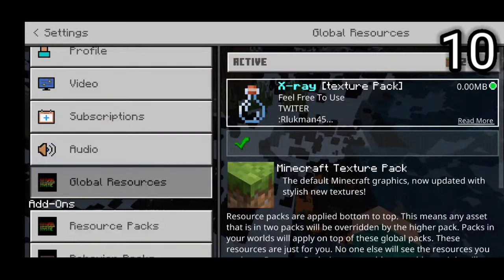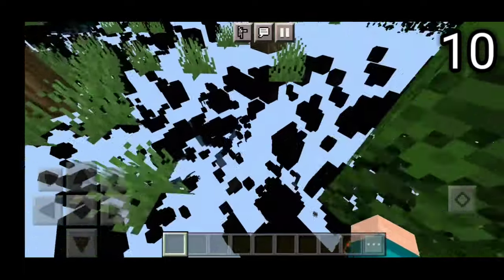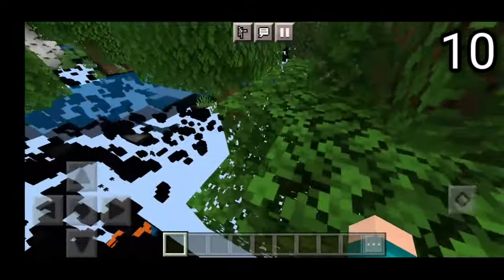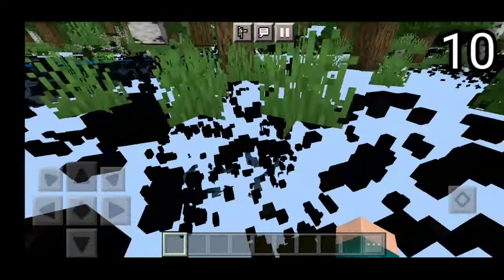On the number 10 spot, we actually have the x-ray add-on right over here that basically allows you to see through the grass and you can see every single ore from iron ore, coal, diamonds, emerald, gold — you name it. You can see everything pretty easily.